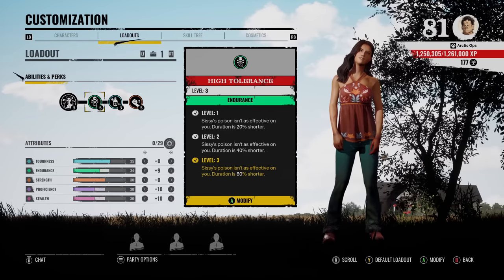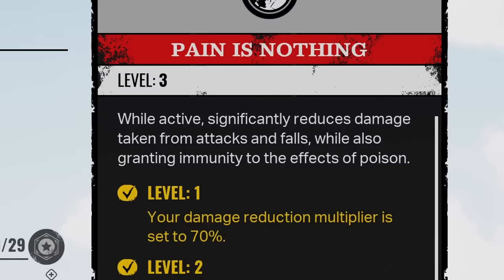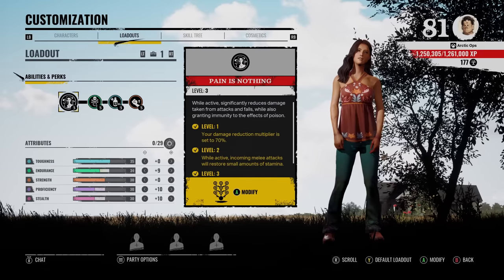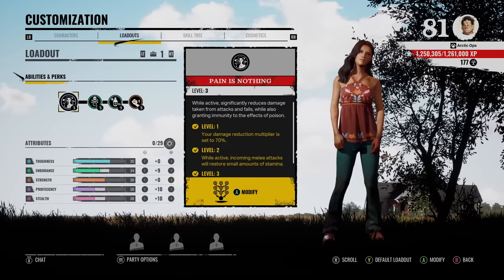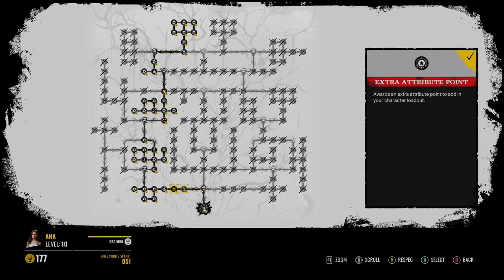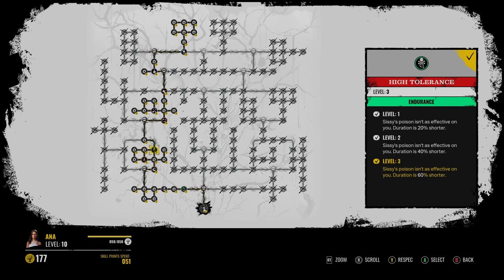I'm using this perk on Ana because, actually, her ability grants you immunity to the effects of poison. That's a nice touch to her ability — you reduce the damage taken, but not just that, you're immune to poison at the same time. Here's the skill tree to get the High Tolerance perk: go to the left, then go up, and it's right there. For the other two perks, you can use whatever you want.